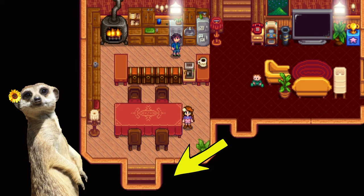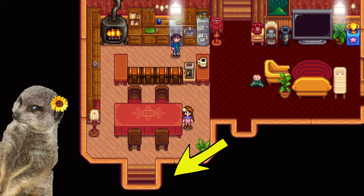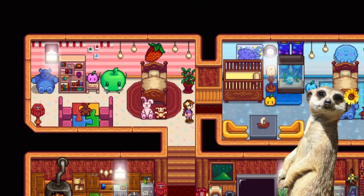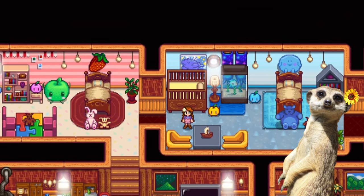The cellar down there is full of a ton of processors for money. It's a whole mess down there, so let's just skip it. Next are my two favorite rooms in the entire house — my baby's rooms.